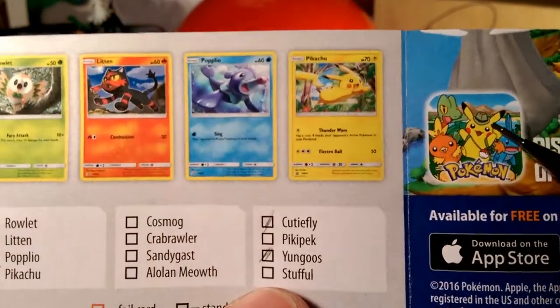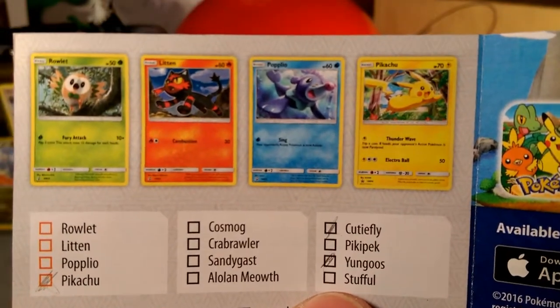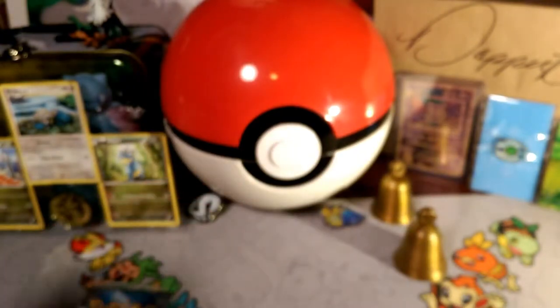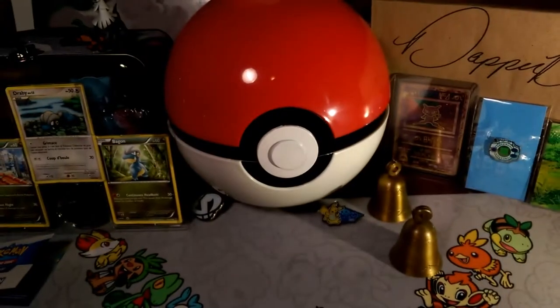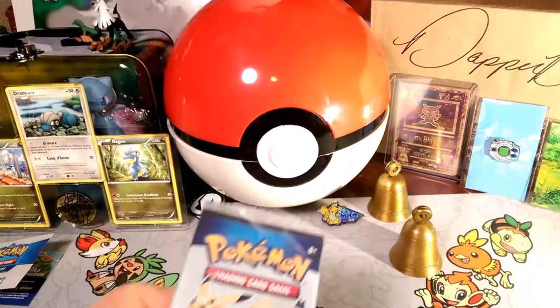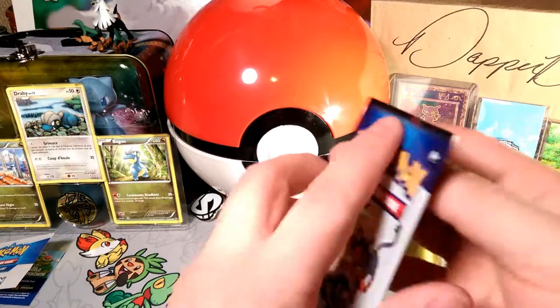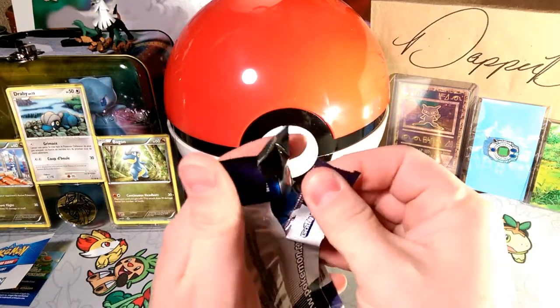We get the awesome Pikachu promo here, which is probably the best Pikachu until Ultra Prism comes out, because it has 70 HP over the other ones with 60 HP that can easily be knocked out by Buzzwole — that big GX Pokémon that's running amok. Not an actual Alolan Marowak, guys.